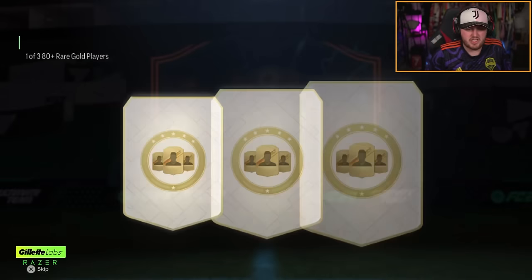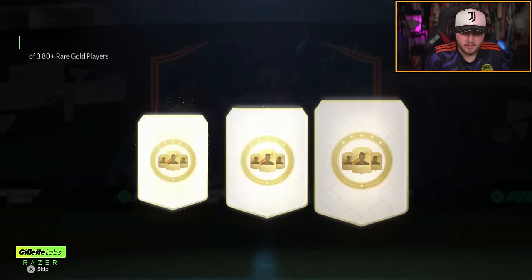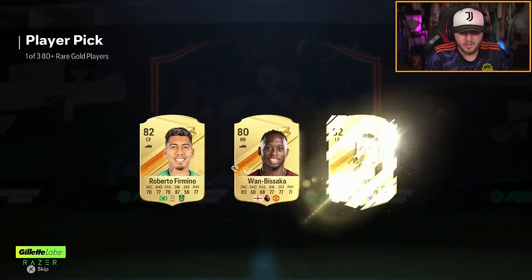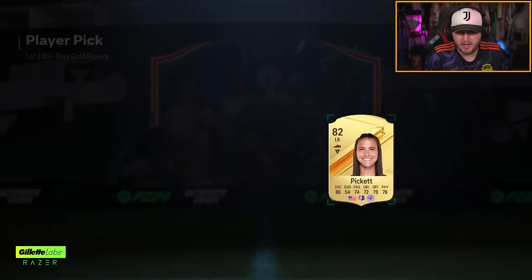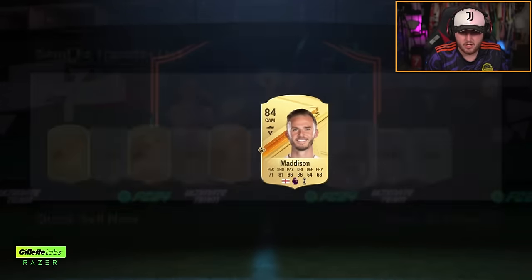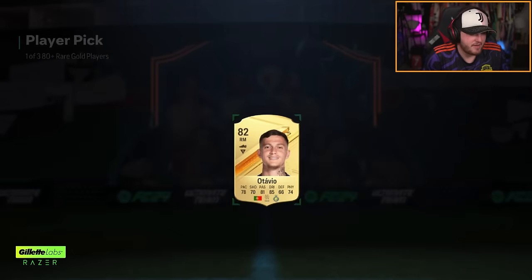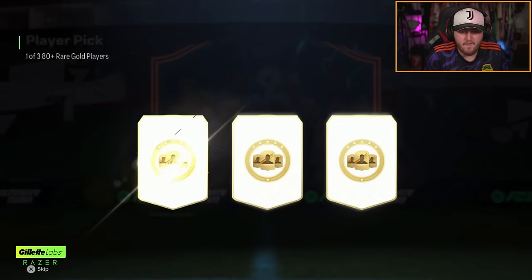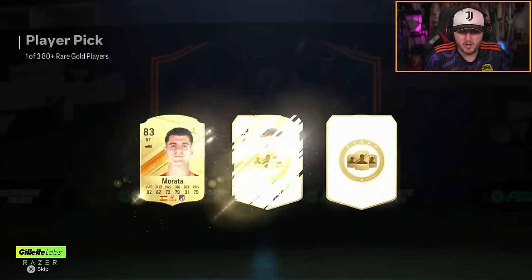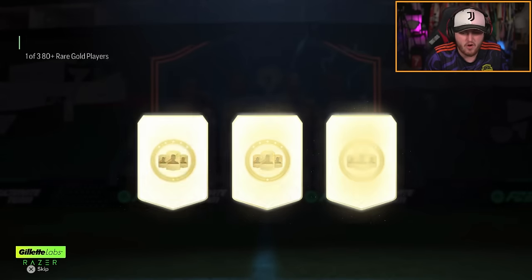Ten player picks to open now. 85 Iago Aspas — good start. 84 Brandt, then an 83 Pickett. 84 Maddison, now an 83. Five player picks in and no Future Star so far. Allison's alright — good fodder. We've got four player picks remaining. We're just looking for Future Stars or icons. So far they're not paying out.